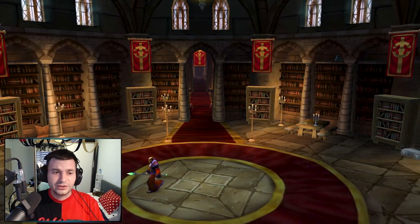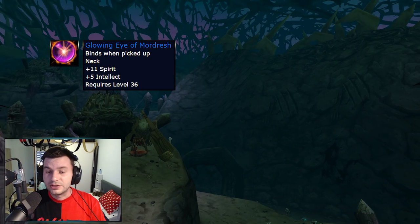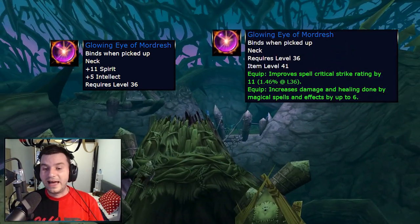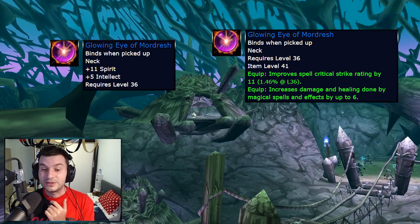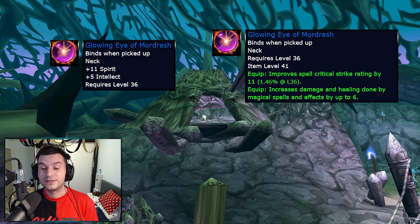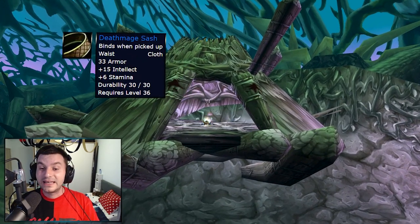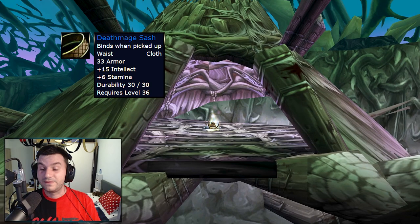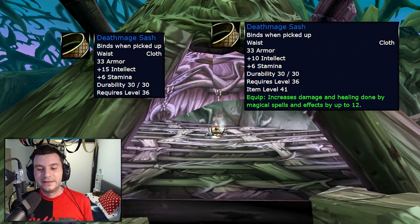Moving on from Scarlet Monastery, we go into Razorfen Downs, where a lot of items get changed. Starting with the Glowing Eye of Mordresh, a necklace which had 11 Spirit and 5 Intellect, now will have Spell Critical Strike Rating by 11, which is 1.46% at level 36, and an extra 6 damage and healing — finally a useful item when leveling. The Death Sash, the level 36 cloth belt with 15 Intellect and 6 Stamina, now has 10 Intellect, 6 Stamina, and 12 damage and healing.